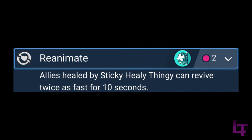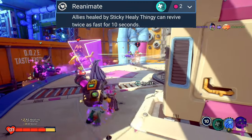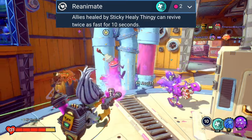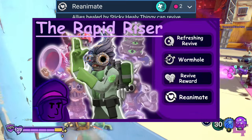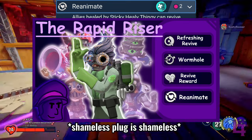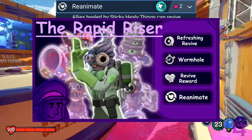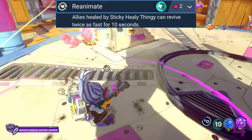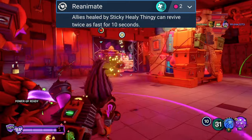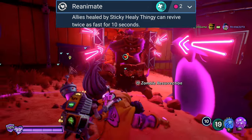In 5th place, we have Reanimate, on its own. This upgrade doesn't seem like much, being able to revive allies twice as fast for 10 seconds, but it's once you pair it in certain builds such as the Rapid Riser, you can very easily go on a literal resurrecting spree, and pick up several members of your team in a matter of seconds. This upgrade can essentially allow your teammates to play extremely aggressively.